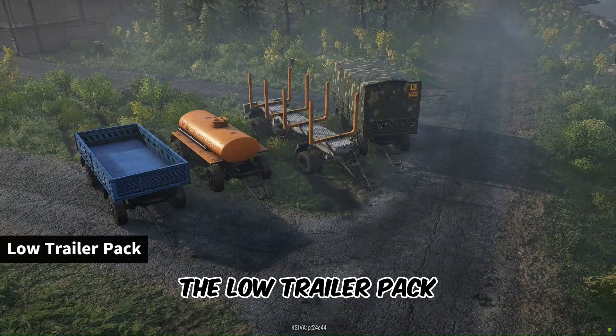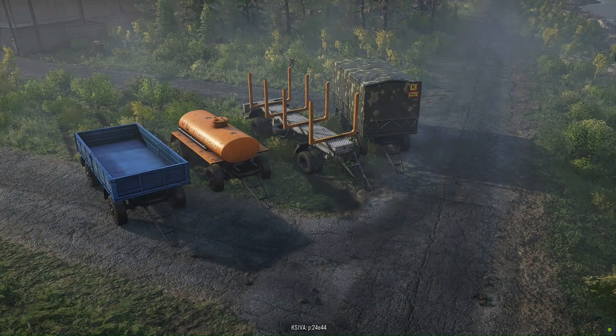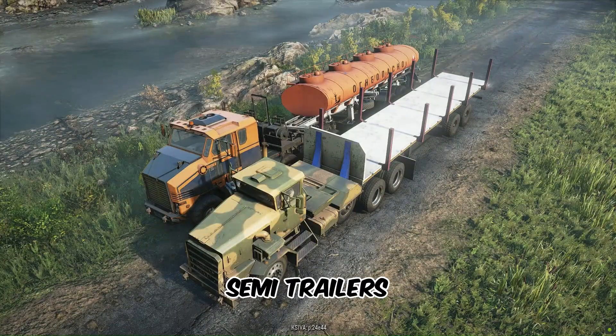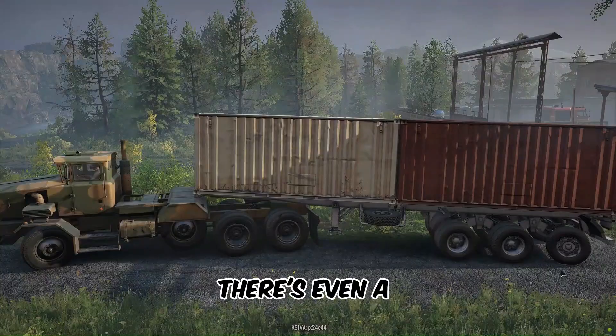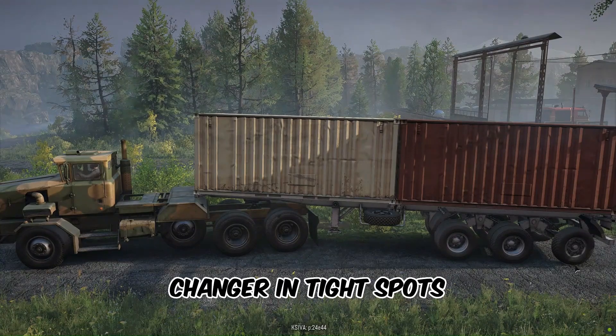The low trailer pack introduces logging semi-trailers with various sizes and designs. This pack includes cargo and fuel semi-trailers, making it a versatile choice for different missions. There's even a trailer with steering, which can be a game-changer in tight spots.